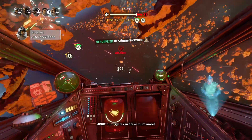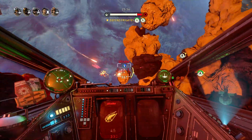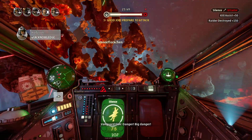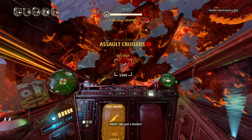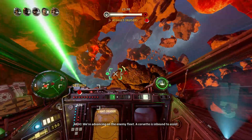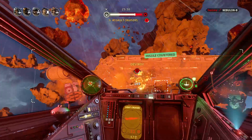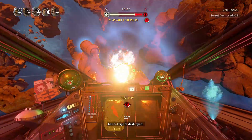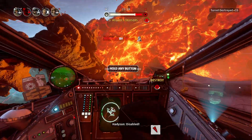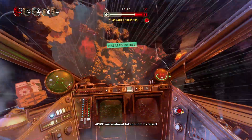The frigate can't take much more! They have a lock! Light him up! Danger — big danger! We've got a raider! We're advancing on the enemy fleet! Corvette is inbound to assist! Let's get some fire on that! They locked onto me! Disabled! Disabled — taking fire! You've almost taken out that cruiser!